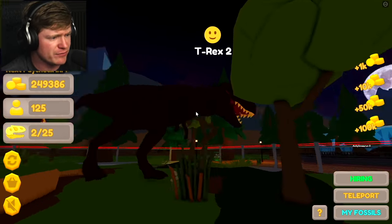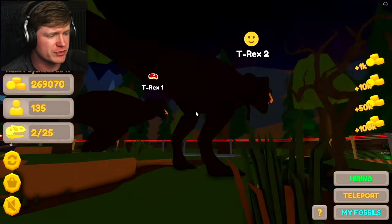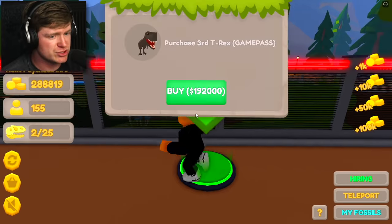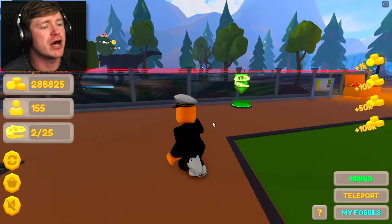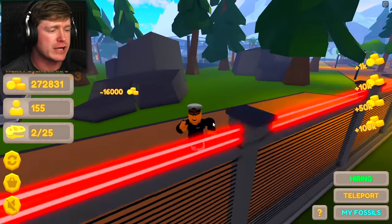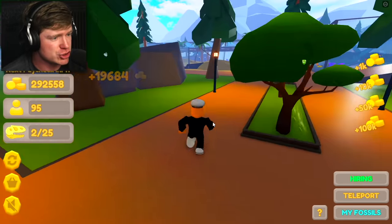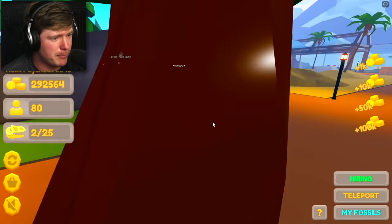Look at my boy, he looks so evil. Now we've got two of those giant creatures with the sharp teeth. I can't buy another T-rex right now — I gotta buy another gate though. I cannot believe they just charged me for that little bit of money. We need to go ahead and get some more of the aquatic dinos.